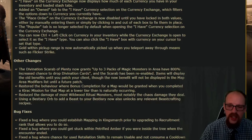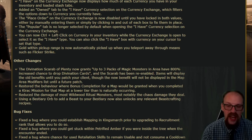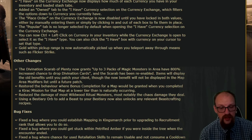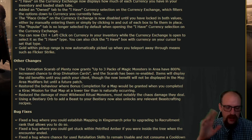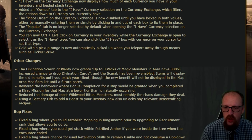You can now Control+Left Click on currency in your inventory while the currency exchange is open to select it as the 'I Have' type. You can also have the 'I Have' box with currency on your cursor to set that type. Just be warned — if you have currency on your cursor, don't accidentally delete it by moving it somewhere you shouldn't.